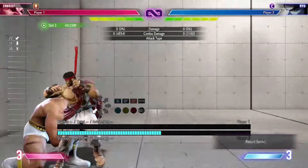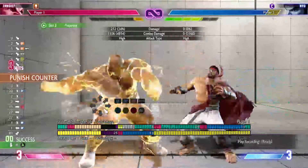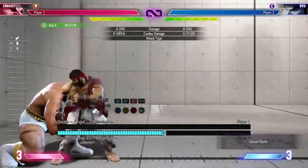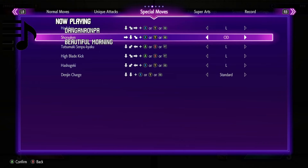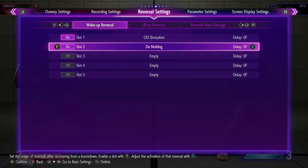Honing your reaction to things you'll likely see is an excellent way of practicing your passive playstyle. As an example, you can turn on drive impact training from the pause menu, but instead of answering it with your own DI, try to perfect parry it — or, even harder, grab it on reaction. Like when we practiced our Okazemi setups as an impulsive player, we could do the same with our passive practice.